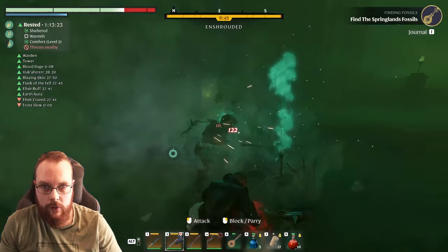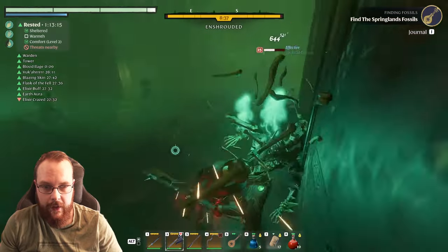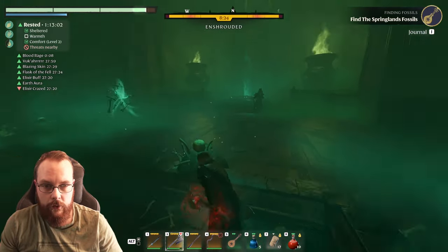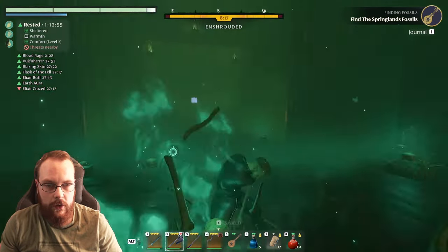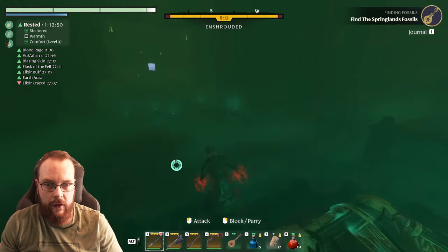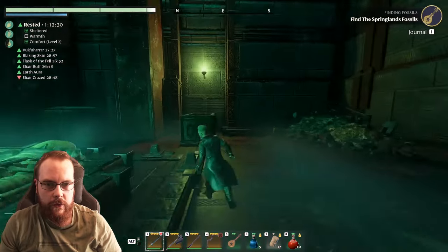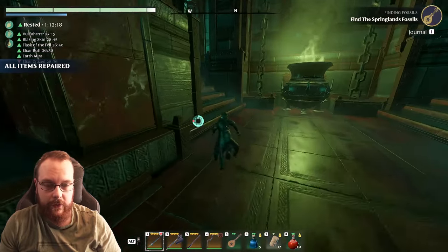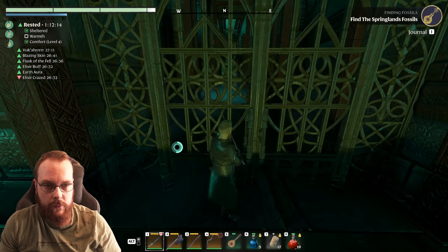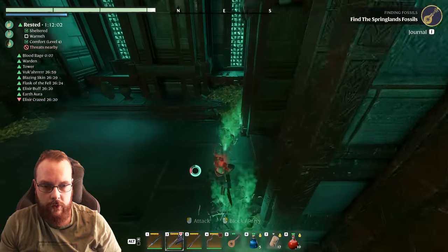This is a lot of damage. Is that a lot of healing too? I believe so. I could definitely do a lot more damage if I were specced into blunt, but I do want to do a little bit of cutting damage. Jump attack still works, and it works rather great. Could there be an obvious place where there's hidden stuff?